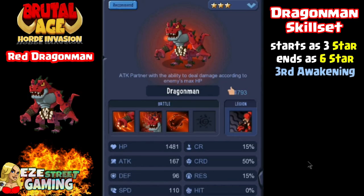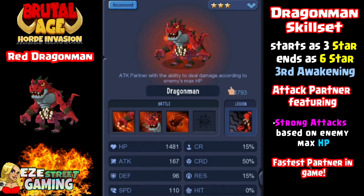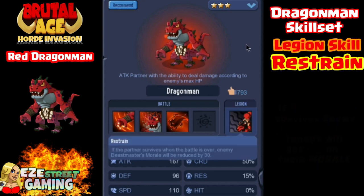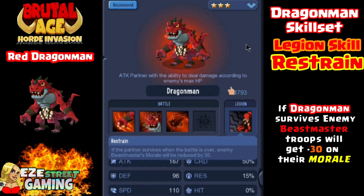What is up everybody, this is Easy Street Gaming bringing you a Brutal Age partner guide on the Dragon Man. It's been a long time. We'll get right into it — Red Dragon Man starts off at three star, he can go all the way to the third awakening at six star. He's got a couple of pretty cool features that I never knew about. I used to think he was kind of an underachiever.